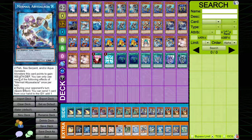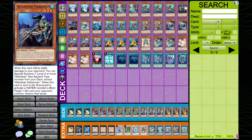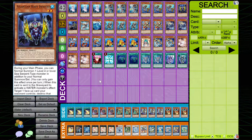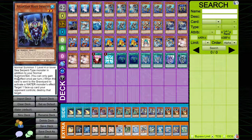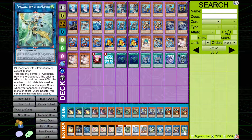One copy of Abyslacia — this card can actually set up disruption with cards like Marksman and Heavy Infantry, which is again why I want to play two copies of Infantry, just in case I can't proactively combo into it. One copy of Access Code Talker for OTKs, and then I just round off the deck with one copy of Appaloosa for some generic negation.